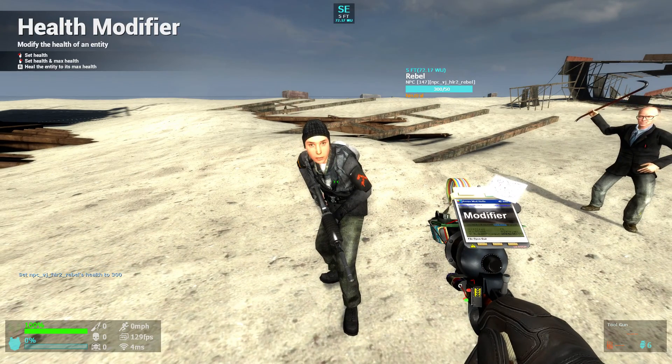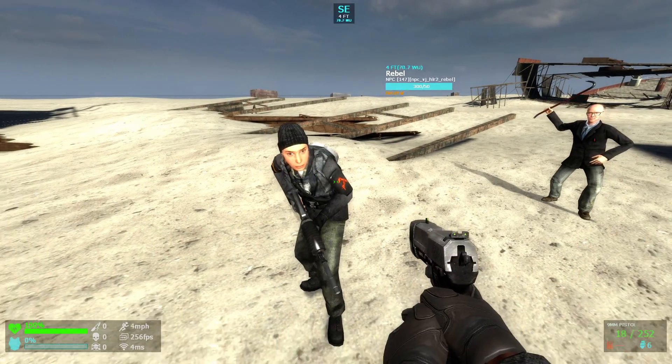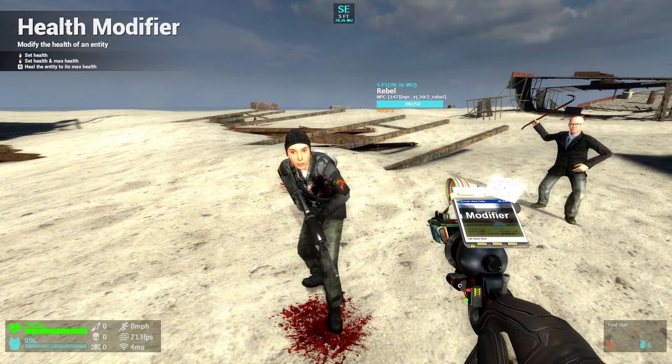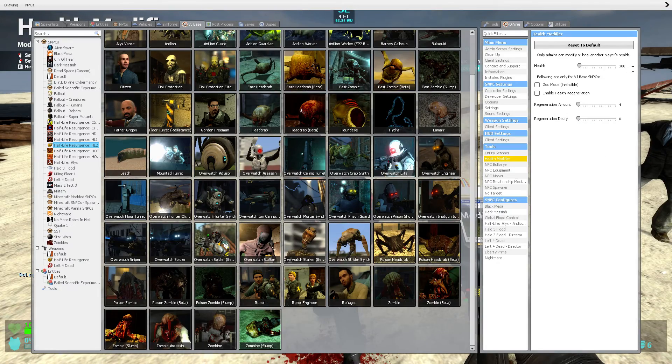That is because you did not set the max health. In order to both set the health and the max health, you need to right-click. Now it is 300 out of 300 — exactly the number that you put.